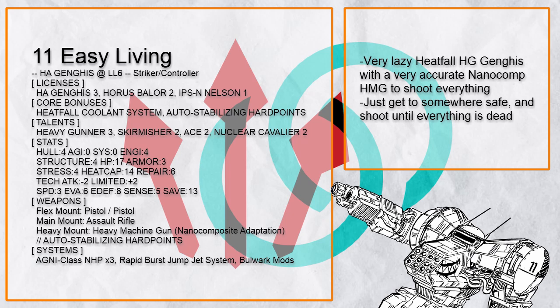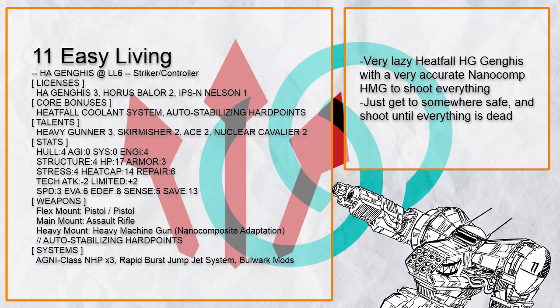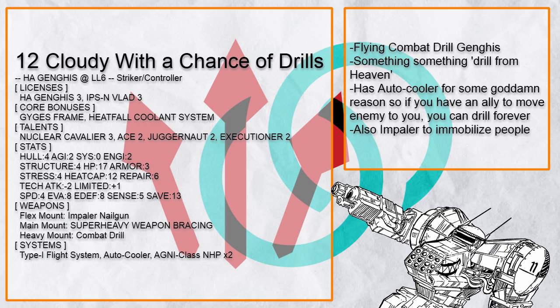Finally, there's Easy Living — for people who want to striker but also be very lazy. Just get to somewhere safe with jump jet and ace, and keep overcharging and shooting the accurate nano-comp heavy machine gun until you get tired of shooting. You even have heavy gunner so you can shut down close range strikers quite well. Just sit back, relax, and keep clicking heads.